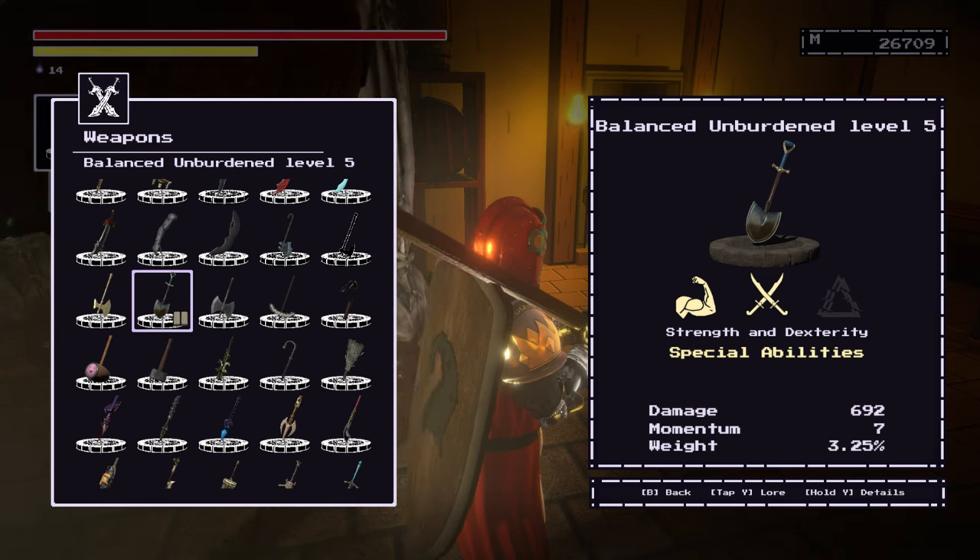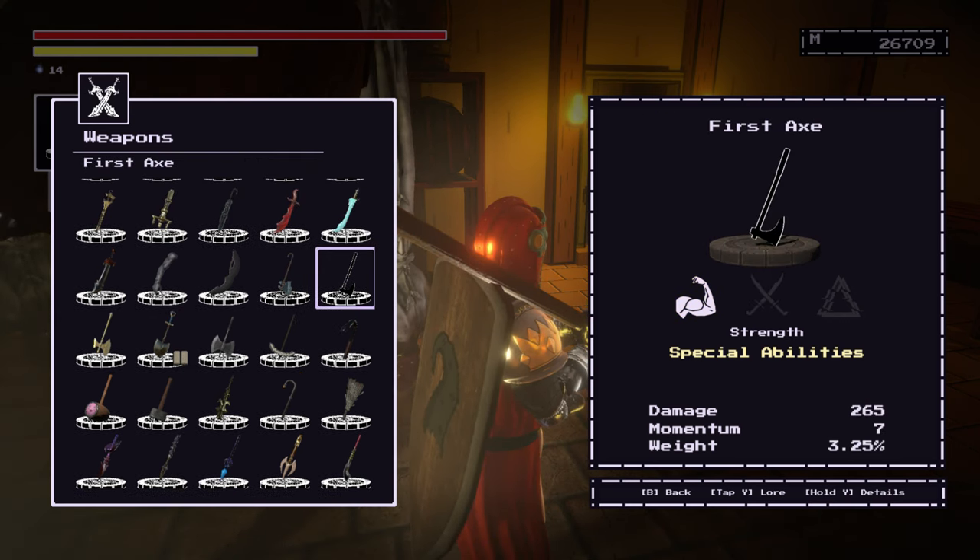The Unburdened Shovel — you get that very early on and it scales well. You can do a quality build with it, and then to further up the damage you can do a balanced infusion, which is pretty nice. That's what I did for three quarters of the game in the first playthrough.